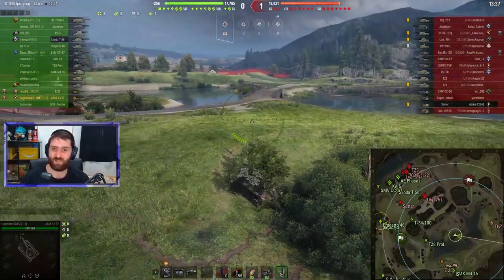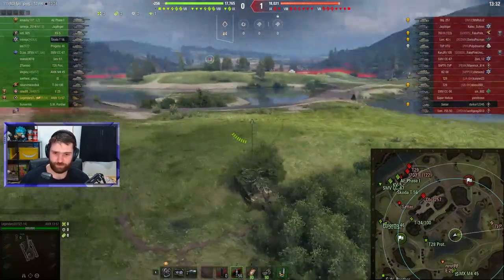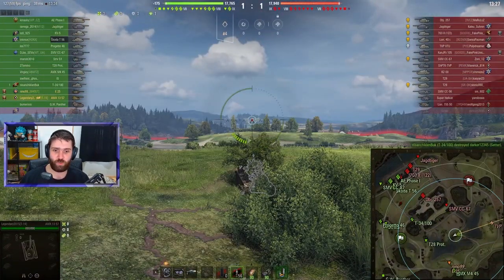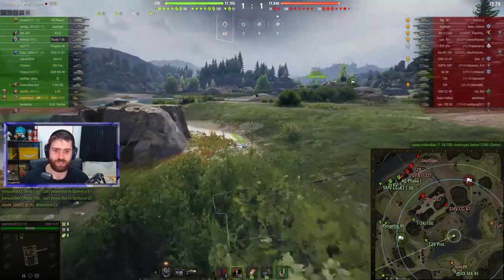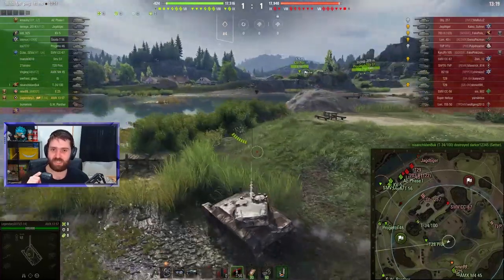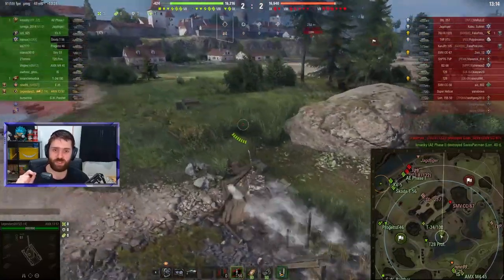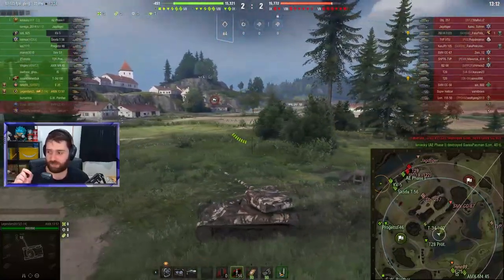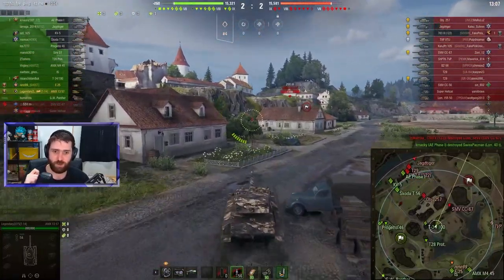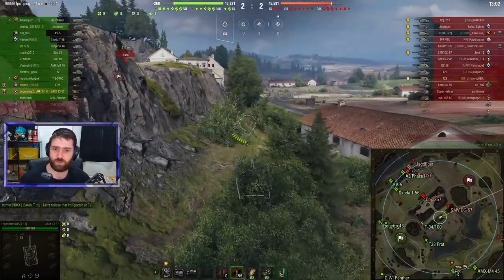The premium rounds have 195 millimeters of penetration, which is still not that impressive. So most people will be going with premium rounds. What makes the 1357 so special? It fires 8 shells in one magazine and does 90 damage per shell — that is 720 damage in one clip, which is just crazy. And considering it has a one-second intraclip reload, you can do it so quickly. Just pop, pop, pop, and the enemy team is going to melt if you get into a good position.